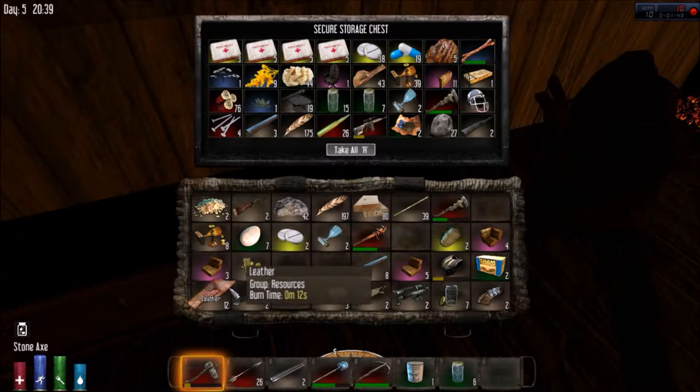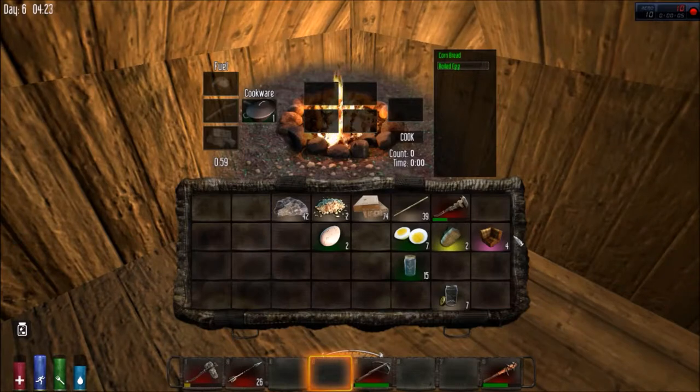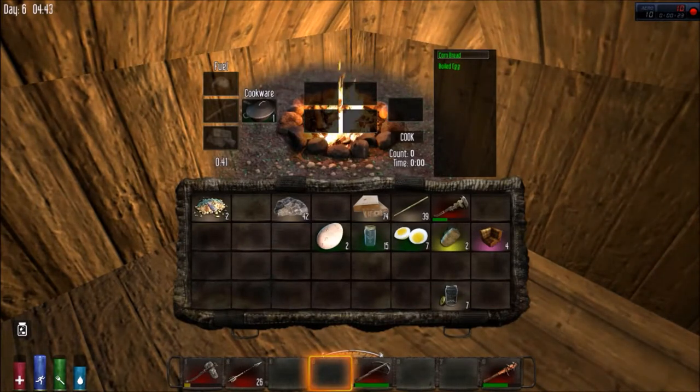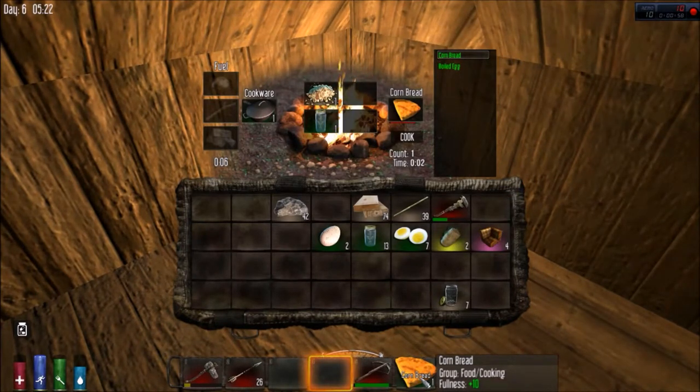Welcome back guys. I was doing a little reorganizing and some cooking and I just figured out how to make something new. I was fiddling around and if you take this cornmeal and throw in a little bit of water, you get cornbread. Let's cook it and see what we get - it might do us some good health-wise. Here we go - cornbread! It gives you plus ten fullness, not too bad.